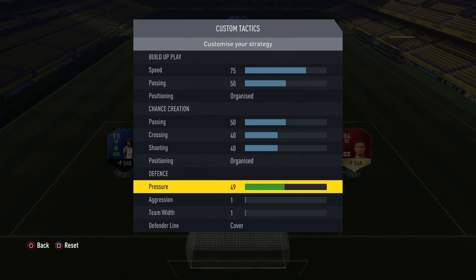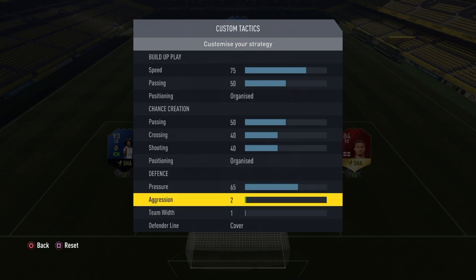Any higher than 65 pressure and you risk your opponent getting in behind, but any lower and you'll struggle to put enough pressure on the ball, so 65 is the perfect balance. Aggression — we go with 65 again. This is all about my style of play and how I like to win the ball back as quickly as possible. With 65 aggression, the minute they play a pass into your half, you'll have two defenders quite close to them, and that's how I like to play — always trying to get the ball back as soon as possible.